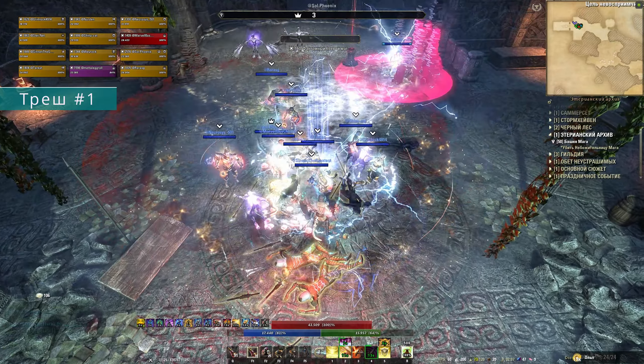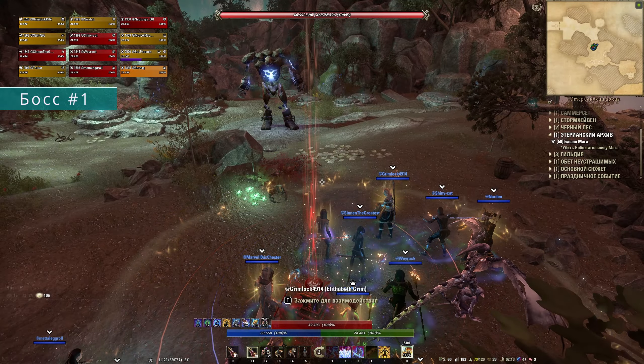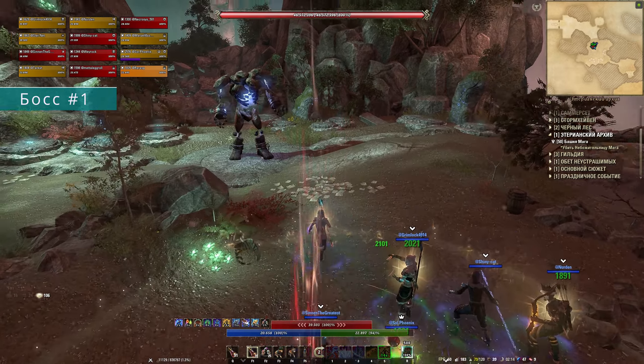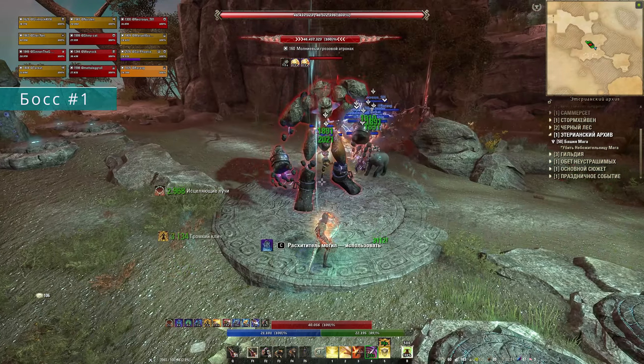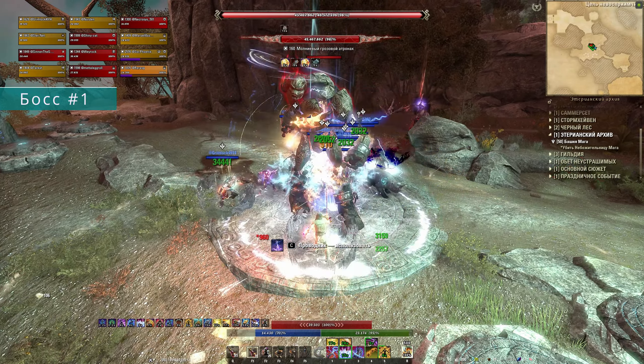Дальше первая пачка нормального трэша, который будет встречаться нам до самого конца подземелья. В толпе первомагов обращаем внимание на больших товарищей с двойным флагом на спине — это зарядители. Они должны быть убиты первыми, ибо вешают на игроков дамажные электрические круги, которые нужно выносить из рейда. Если на вас попала эта механика и к персонажу привязался красный круг, отойдите в сторону и дождитесь его окончания, не наносите группе лишний урон.